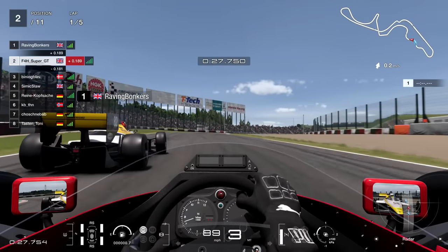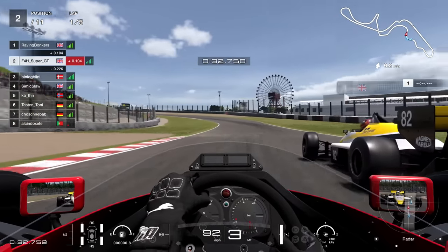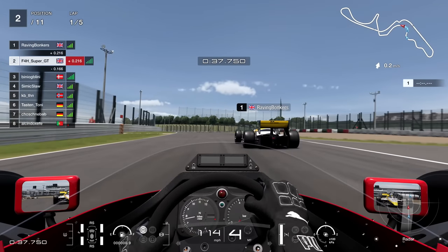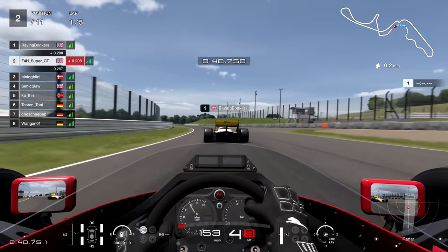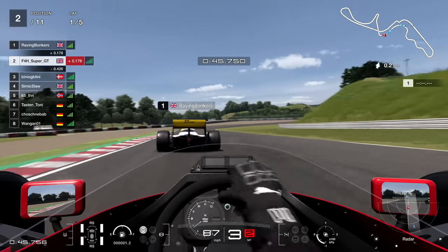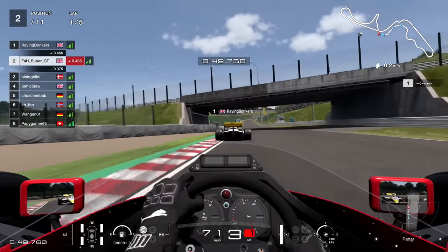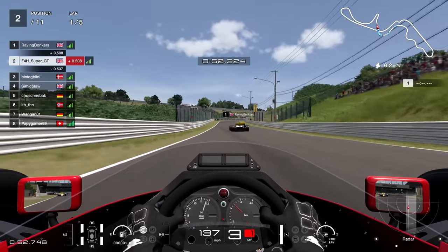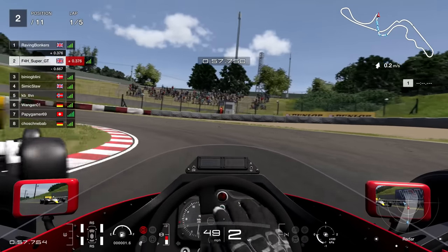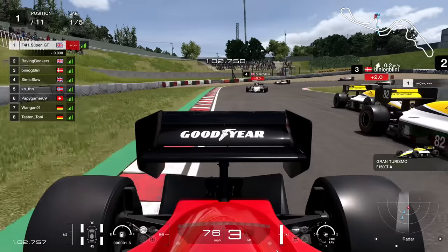As we settle into second, up behind Raving Bonkers, we are now going to try to get past. Looking up the inside here into the Dunlop curve — not quite going to work. We've gone with the cockpit view, which actually works pretty well in this car, if I must be honest. There's not many cars where it works, and I've gone flying into the back of the car in front. The guy behind goes into the back of me — a bit of a dominoes effect. Almost in the back of him here again, and I'm not sure what line he was trying to take, going for the grass line.